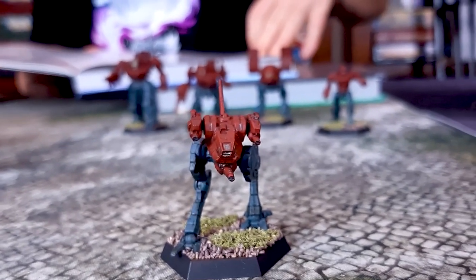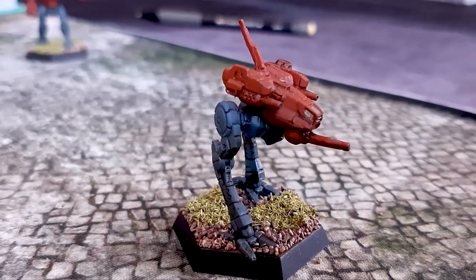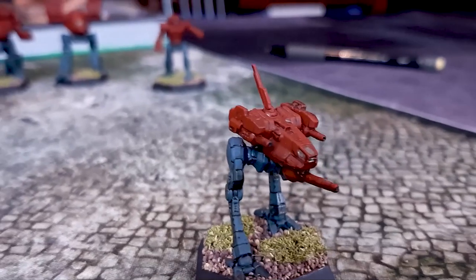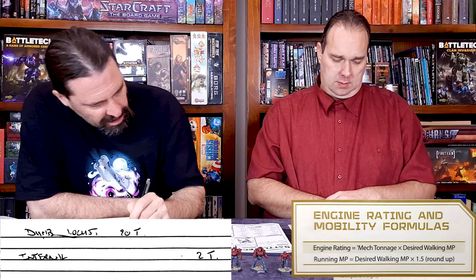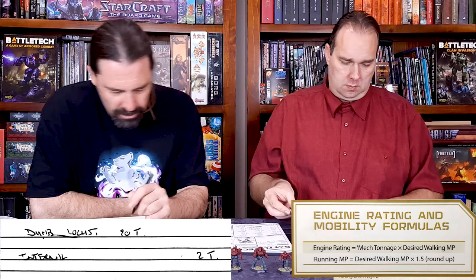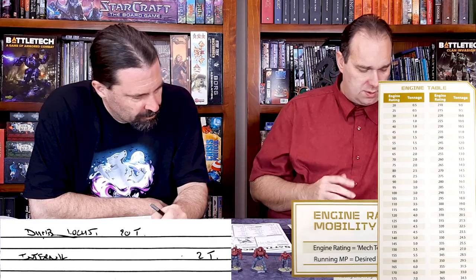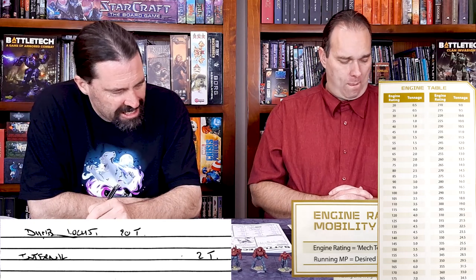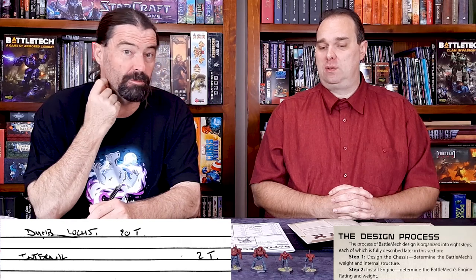So we are doing the Locust — a dumb Locust. Well mine's not going to be dumb even though it's the exact same model. 20 tons, internal structure would be 2 tons. We'll keep the movement speed, so a walk of 8 on a 20-tonner. That's 160, so that's 6 tons. Should we make that XL? That'll cut 3 tons off it, means he'll blow up. But 3 tons for a light mech could be significant, especially if you're loading it with machine guns.